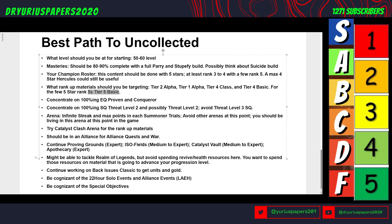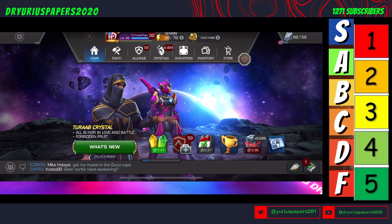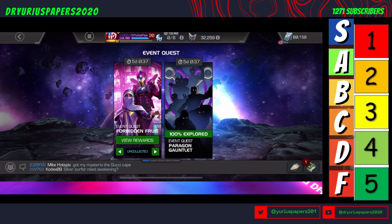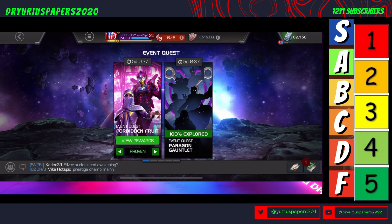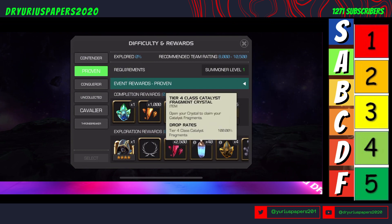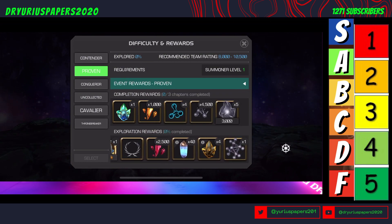To get rank three, rank four, and rank five five-stars, you should be 100%ing Event Quest at the Proven and Conqueror levels. Looking at Proven rewards: there's some Tier 1 Alpha, Tier 4 Basic, five-star shards, and 40 Tier 4 Class Catalyst Fragment Crystals. These champions in Proven are very doable content for you right now, with defenders around 3,000-4,000.